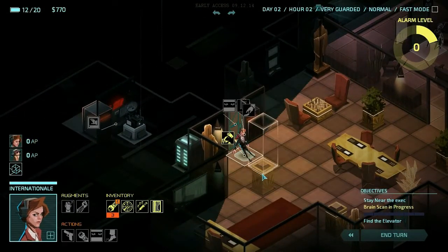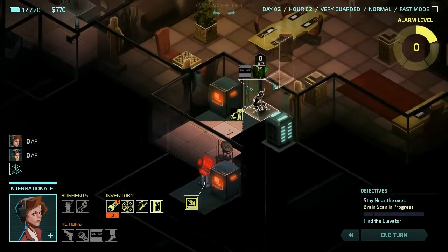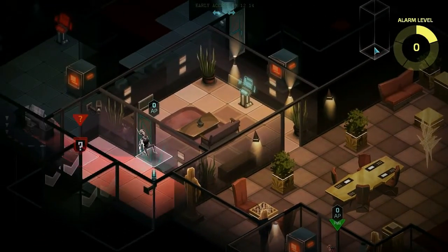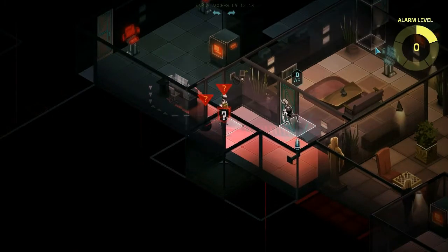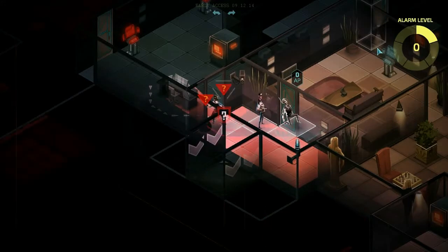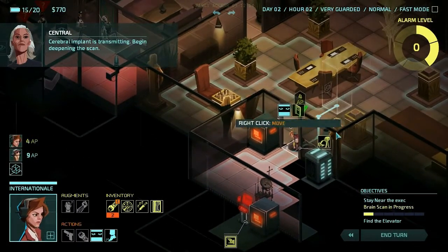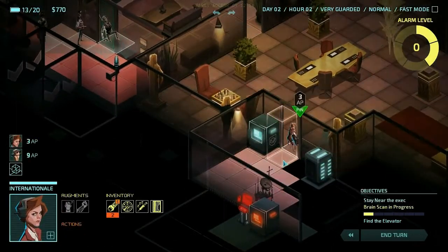She can drag the body one more here, drop him, and peek through this door. It looks like there's no guards in here, which is awesome. Just in case somebody comes through this door — I doubt they would. Okay, nobody seems to be overly curious about that. Go ahead and begin deepening the scan — hack this.